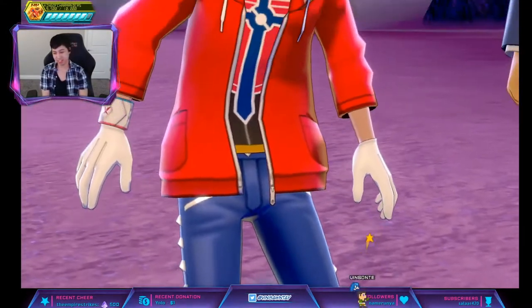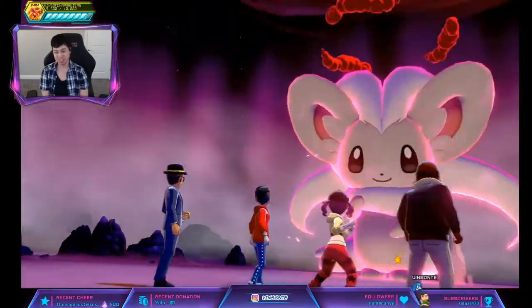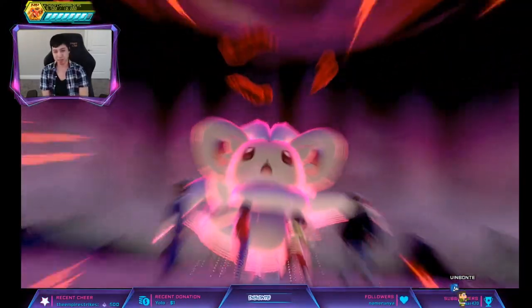I'm going to go in with my level 100 Gardevoir with Trace so you can see its hidden ability. With the Isle of Armor purple beam dens it's pretty much guaranteed Hidden Ability.